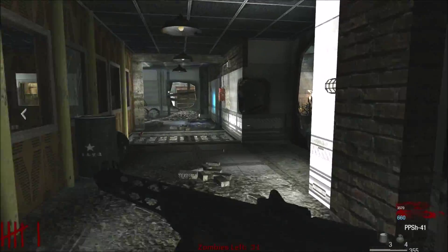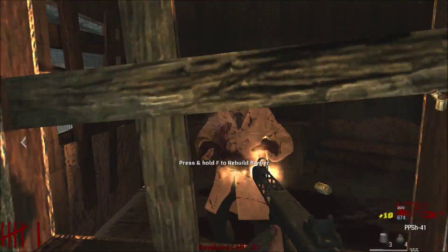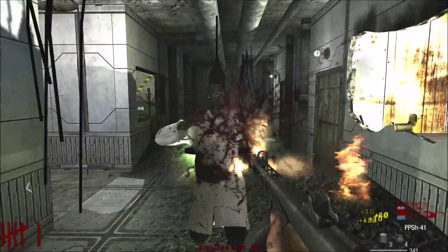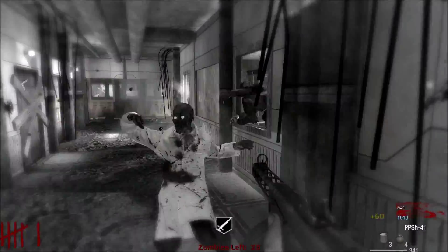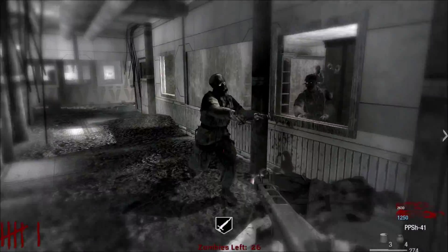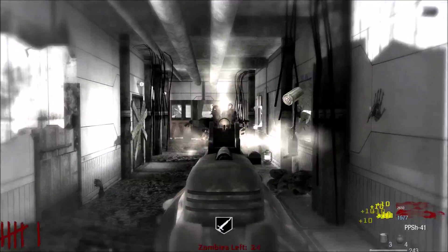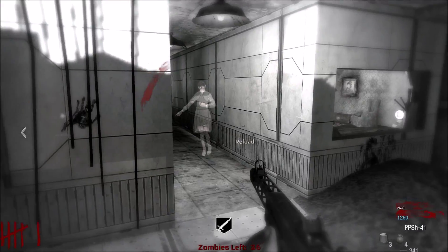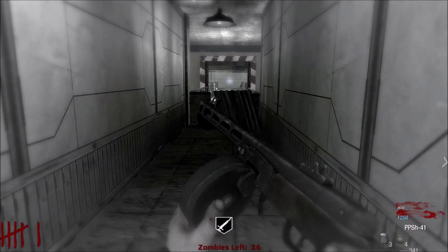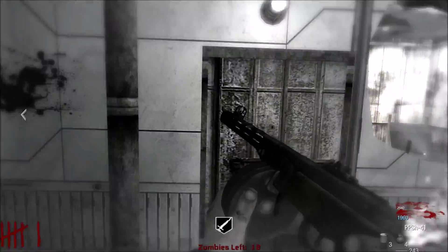One player can't find the door. They both receive a score from something. Then one player spots a ghostly figure and is genuinely unsettled by it — 'I'm actually really weirded out by that ghost, I'm not joking.' The other didn't see it.